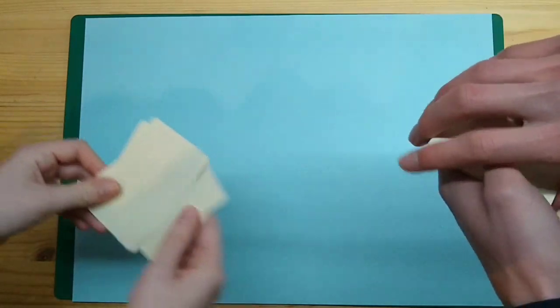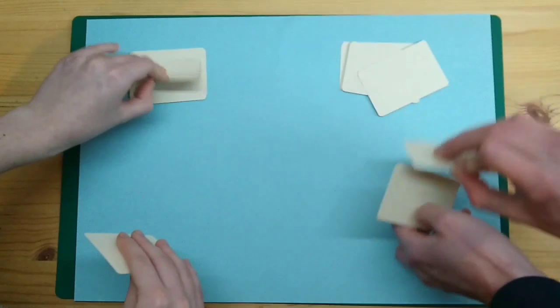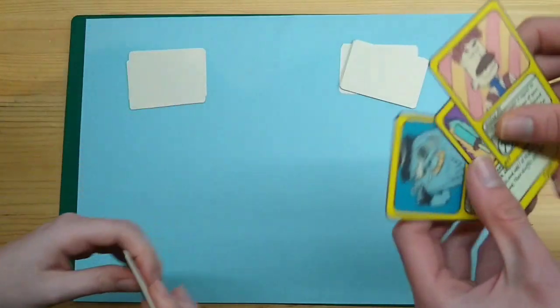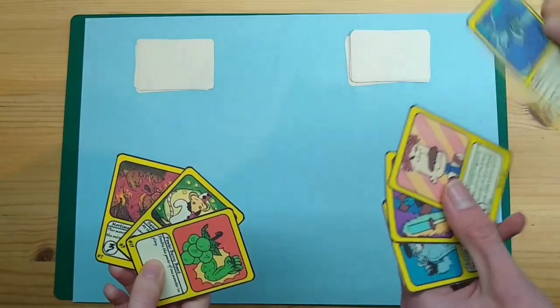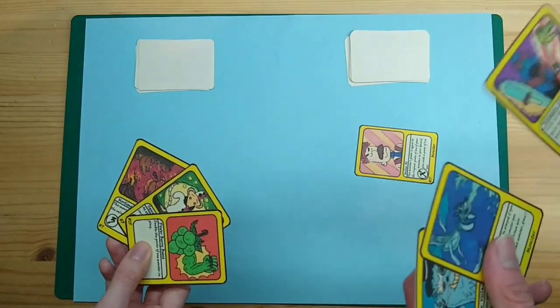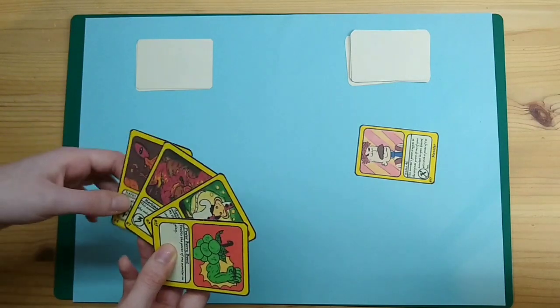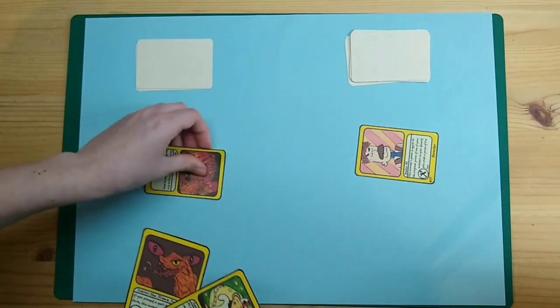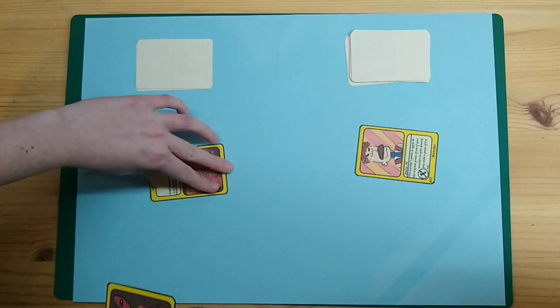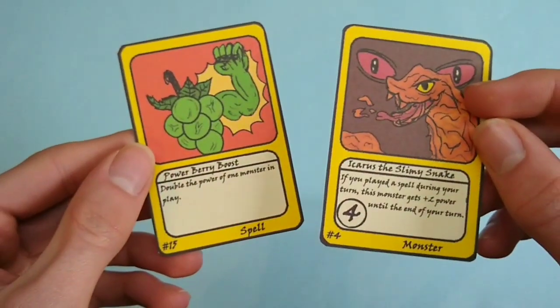The game starts with each player shuffling their deck and then drawing 3 cards as their opening hand. Players then take turns, and each turn starts by drawing 1 card. After that, players can play monsters and spells from their hand, and then battle with the monsters on the playing field before ending their turn.